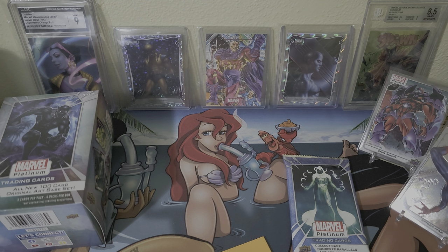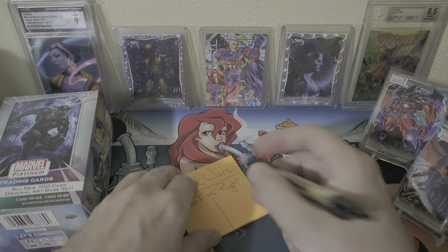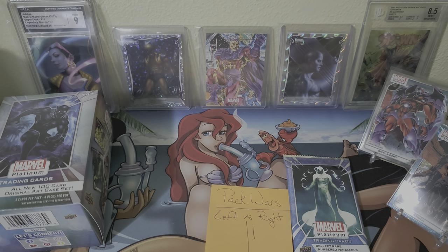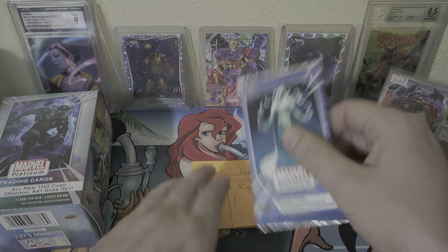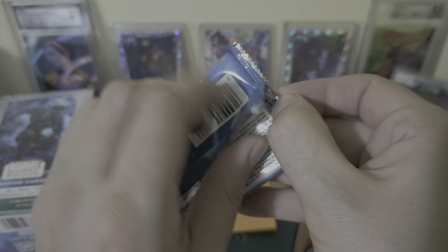Oh man, it's not looking good for the right side. I would say maybe now we have a hit with the Null — at least I consider it a hit. Let's go ahead and put down a point for the right side. Last pack magic — let's see if right side can pull it off, 'cause right now they're a bit behind.